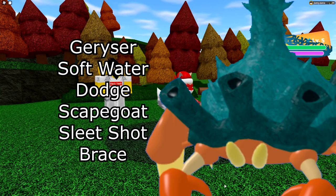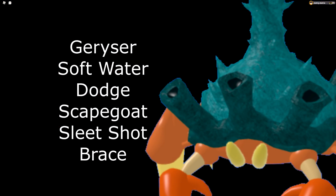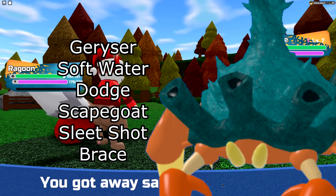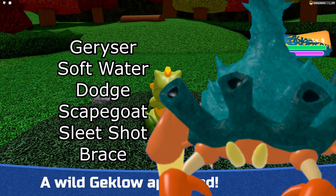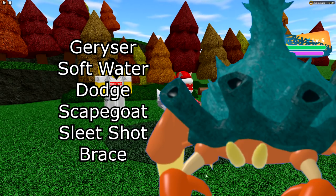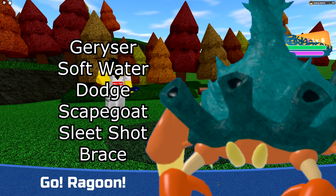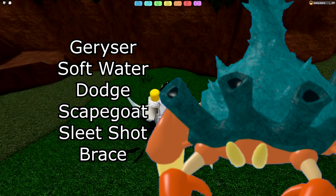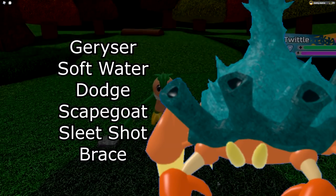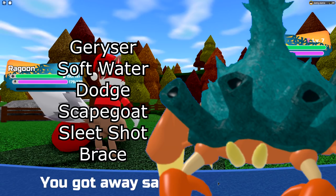Next is Ventation — pretty easy. You have Geyser for your Water STAB move, which can also burn. Soft Water and Dodge as your healing and evasion options. For the last move, most run Scapegoat, but more people are starting to run Sleet Shot — it lets you hit Avitross and a few things a little bit harder that Geyser wouldn't really hit. Some people also run Brace to make it even more tanky since Ventation already has a lot of melee defense. I'd probably recommend sticking to Scapegoat or Sleet Shot.